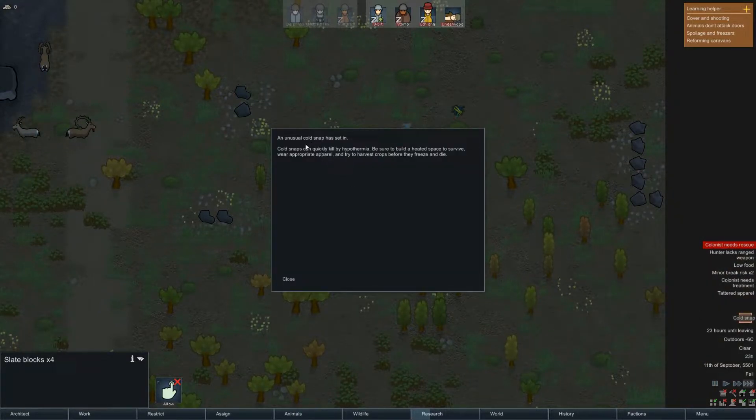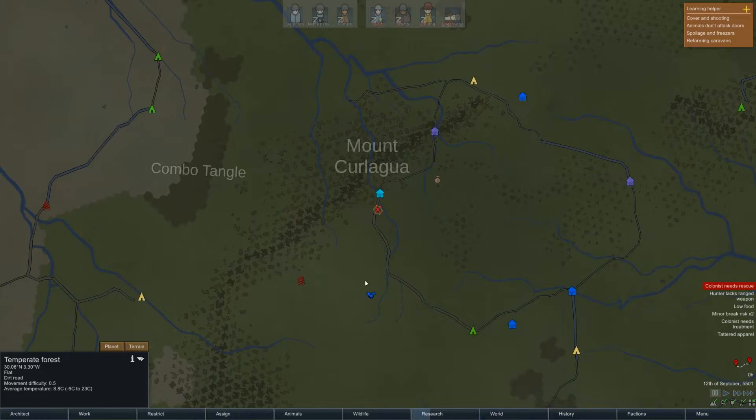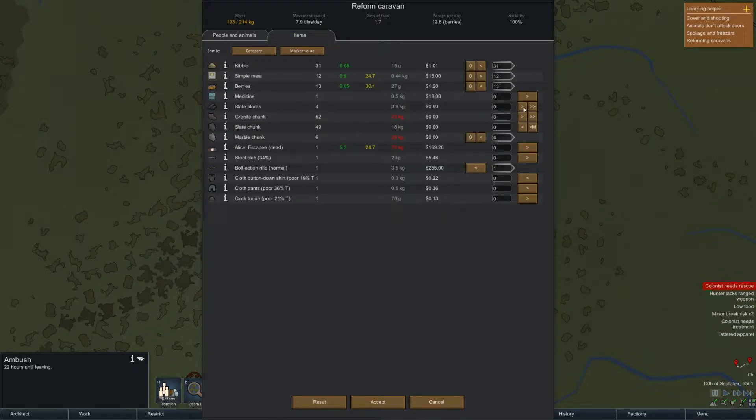Cold snap! An unusual cold snap has set in. Cold snaps can quickly kill by hypothermia — be sure to build a heated space to survive, wear appropriate apparel, and try to harvest crops before they freeze. Outdoors is 8 degrees C. We're going to reform that caravan. Items we want to take with us — the bolt-action rifle. I'm going to leave all the cloth stuff behind. We're going to take the medicine. Are we missing Stomp's weapon? Why do we not have Stomp's weapon?